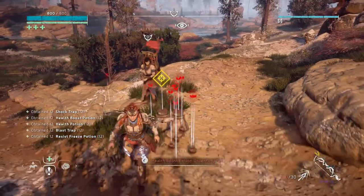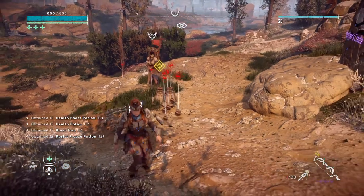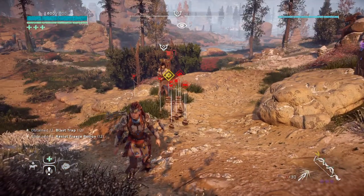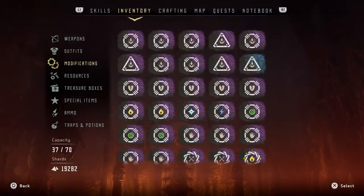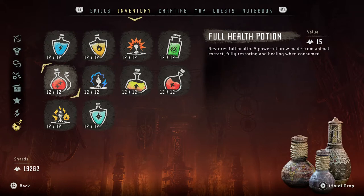And the immortal part of this glitch is that you can do it mid combat. So if you are fighting a storm bird or a thunder jaw that's giving you trouble, you can just do this, go into your inventory, go to your traps and potions and drop and pick up full health potions.